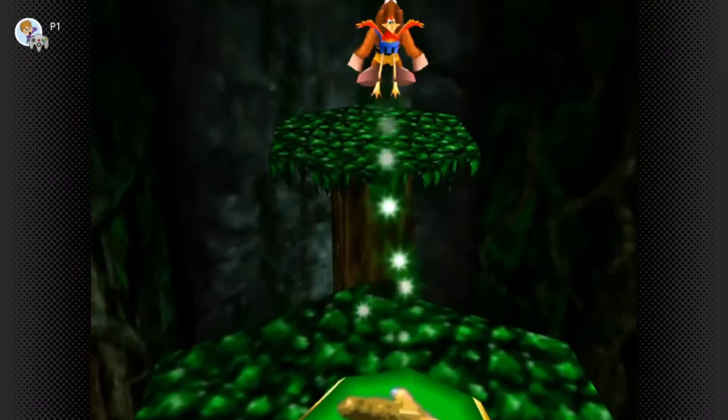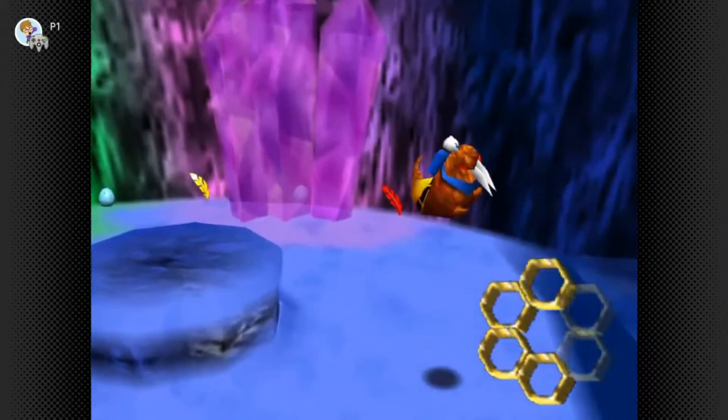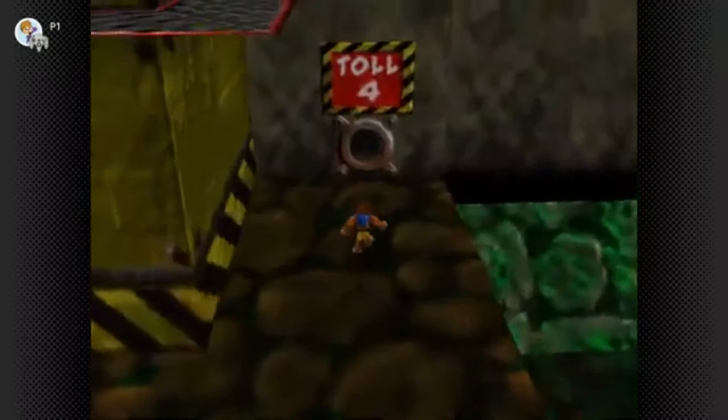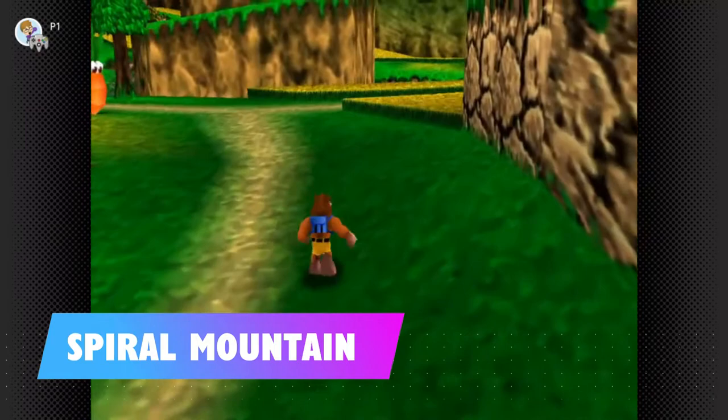You start off with 5 energy pieces and can gain 3 more during the game, totalling 8. To gain an extra piece of energy you need to find 6 extra honeycomb pieces which make up a whole honeycomb. There are 2 to find in each of the game's 9 worlds, making 18 honeycomb pieces total. But first, here are the 6 found in Spiral Mountain, the game's training area.